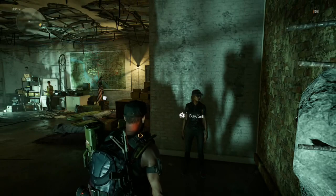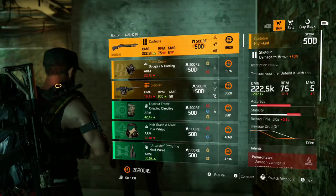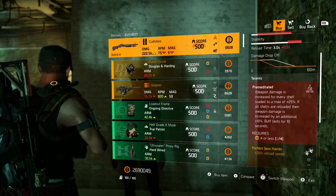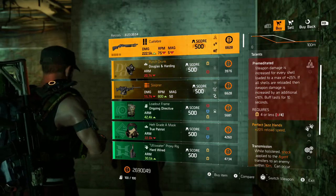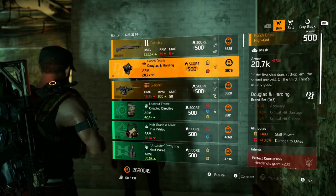Let's see what's on the shelves this week. She has the Culibre shotgun — inscription reads 'Treasure your life, defend it with this.' It has Premeditated, Perfect Jazz Hands, and Transmission.